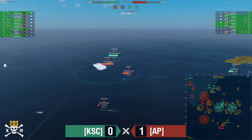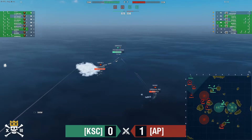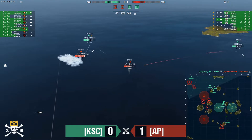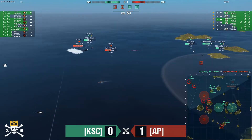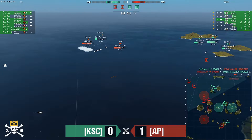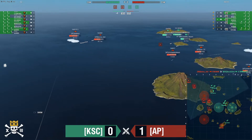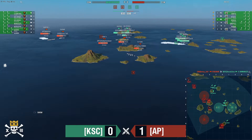Ragnar is going to find Aussie Zeus, who isn't getting out alive. He puts desperate torps out. But while we were distracted, Gearing has flooded out the Conqueror — Conqueror takes a torp and goes down! Three-ship to one lead for KSC. Aussie Zeus dies but trades good damage onto the Vampire and Ragnar, who are now in the corner. 280-point lead for KSC; caps are even.